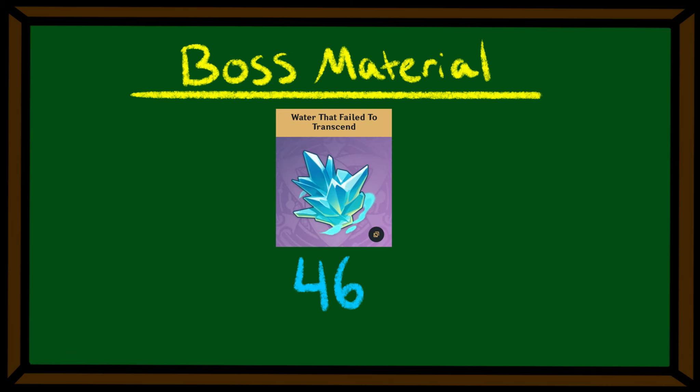Then you'll need 46 Water That Failed to Transcend — also known as Homebody Penguin — from the level 30 plus Hydro Telta located here in Fontaine.